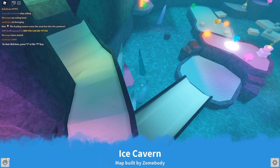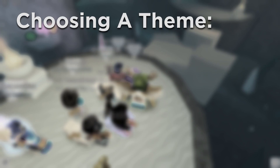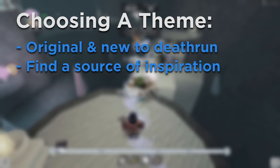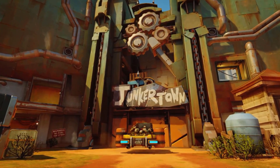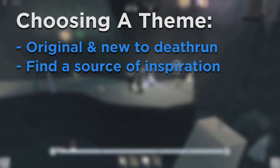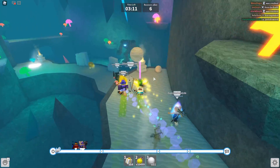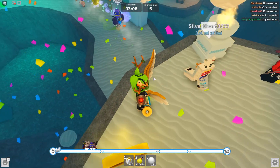The most important part of a Deathrun map is its theme. The theme of the map makes it unique and fun to play. When choosing a theme, make sure to find an original and new idea that hasn't been seen before in Deathrun. It's completely okay to take inspiration from other games, and I actually highly recommend this strategy. For example, my map Jagged Junkyard is inspired by the map Junkertown in Overwatch. Some common missteps I see beginner mapmakers doing are picking a theme that is simply an environment or climate. Try to stay away from the winter wonderland or tropical island themes, as these don't leave enough room for creativity and can seem bland and boring.